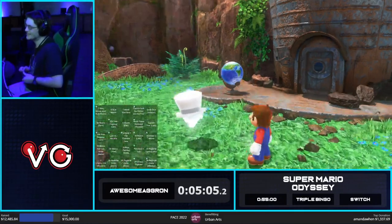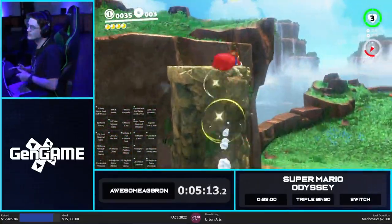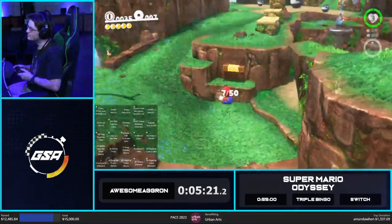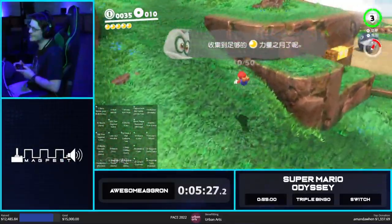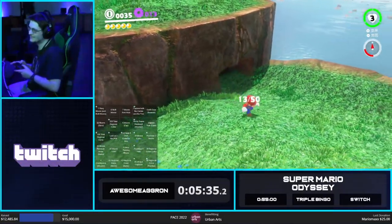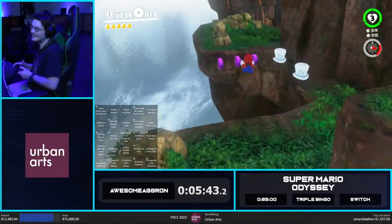So immediately I'm going to start collecting some regionals around Cascade because we need 225, and that is a good bit. We do need a moon to leave anyway. I'm not seeing any other moon-related objectives in Cascade, so it's just going to be purples and then we're going to make our way to Sand Kingdom. Every decision I make impacts the run in some way — movement, what regionals I opt to collect — there's a lot of thinking involved in this. And it's 4 a.m.